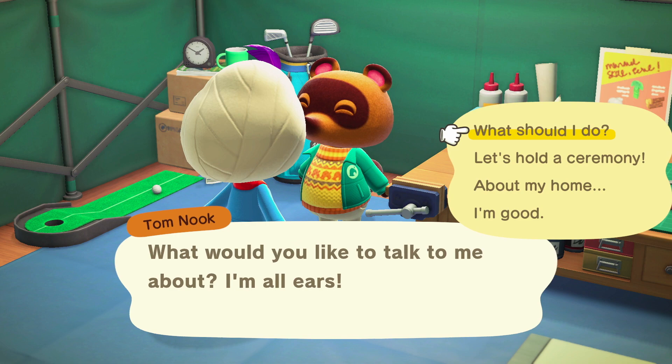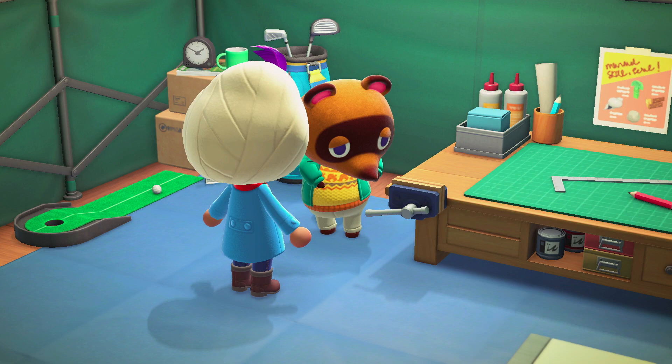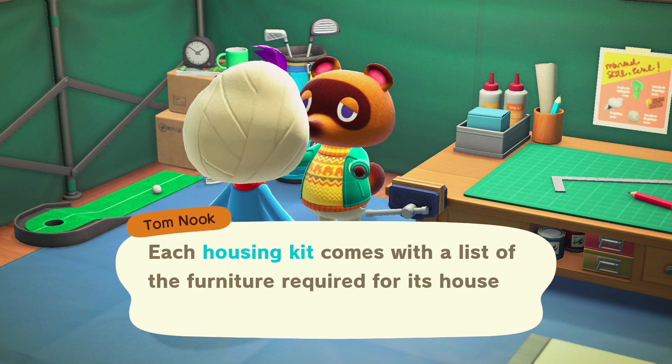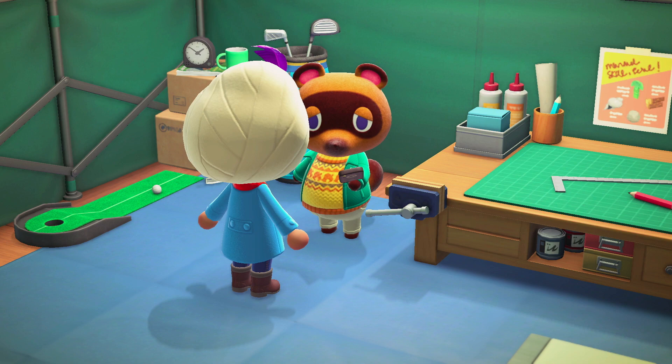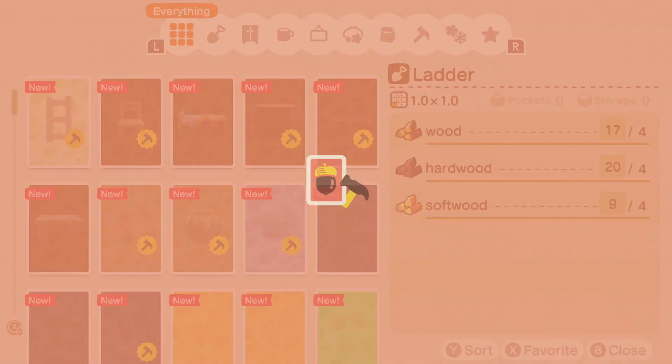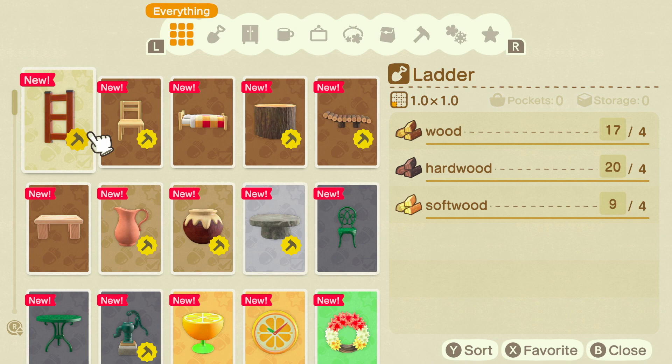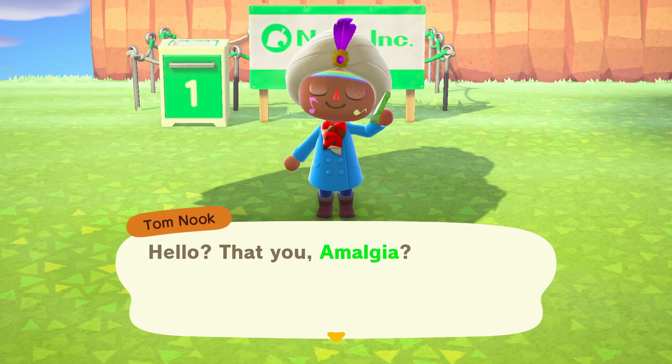This home placing process is similar to before, where you put the kit on the ground and it reserves a square of land for a structure to be built in the future. These homes need a little more space around the edges because you'll need to deliver specific items in the boxes in front of the homes to complete the quest. Tom Nook automatically sends the DIYs to your phone, but you need to click on the boxes outside each plot to figure out which furnishings go with which home.